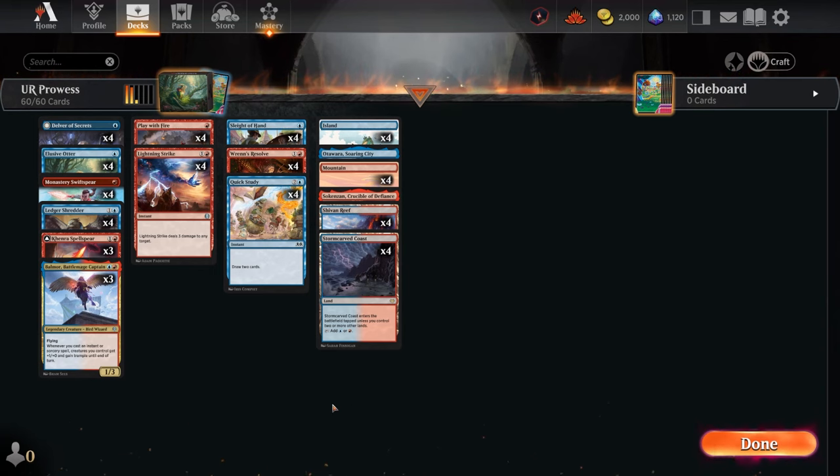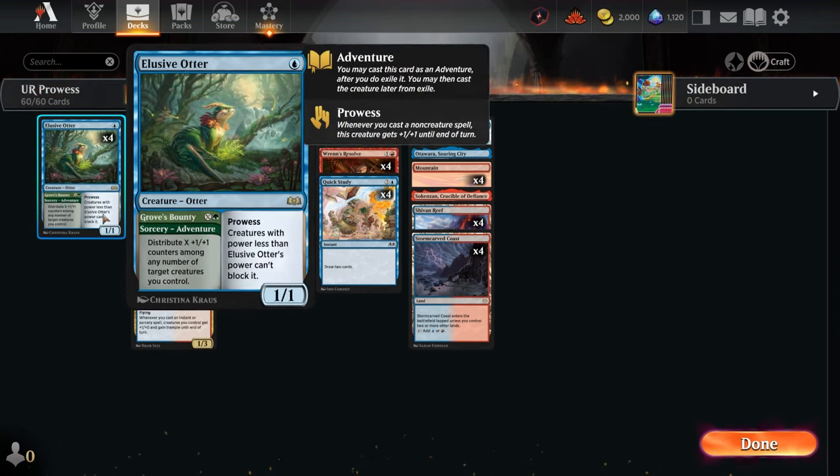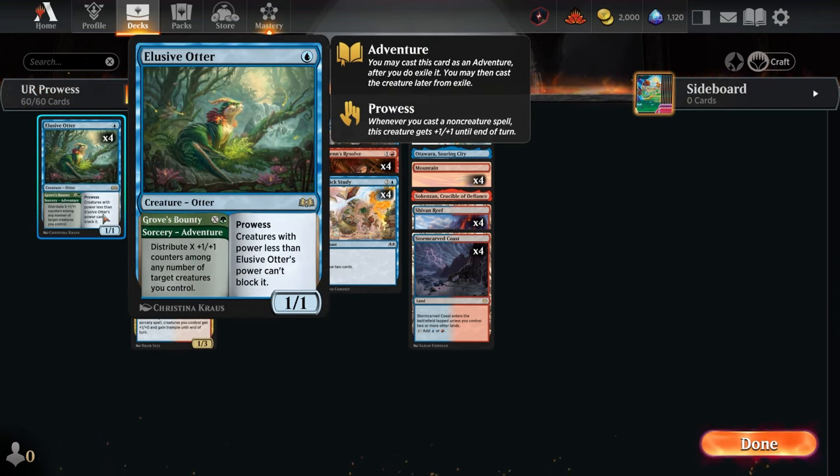Hello everyone and welcome back. Today we're going to be playing some blue-red prowess, prioritizing new cards - in terms of the otter, which is a very nice prowess creature it can be blocked with creatures with less power than it, and the green side is really nice but we didn't splash for it this time around.